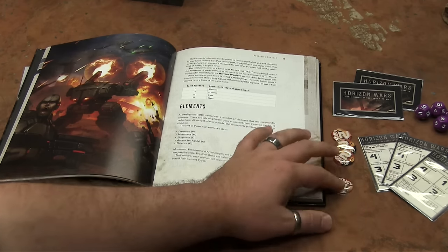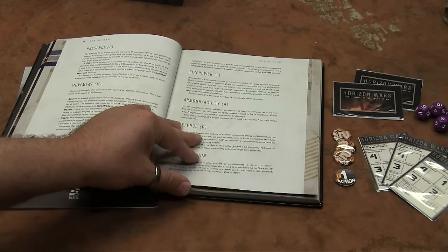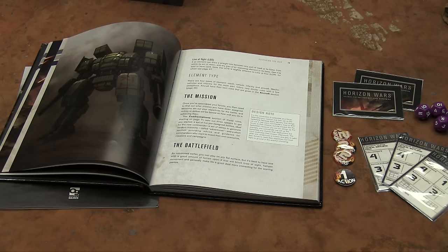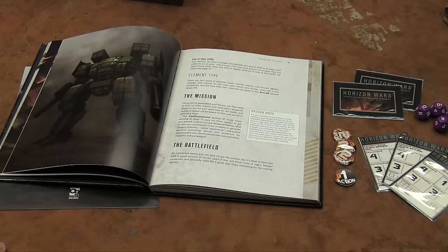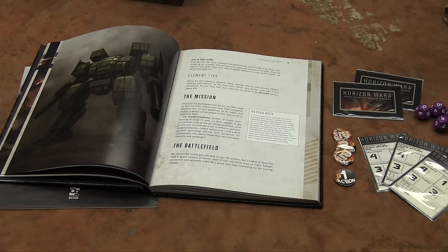Everybody gets two actions per turn, and you can use them as reactions as well. The tokens track how many actions each model has remaining. Everyone can see 180 degrees unless they have the Alert skill (infantry have this, giving 360 vision), or they've made a cautious move which allows 360 vision for the rest of that turn. This is really important for reactions, because you can only react to things you can see.